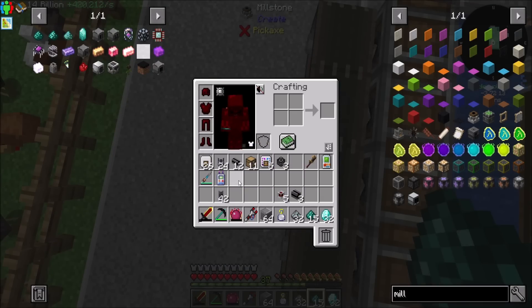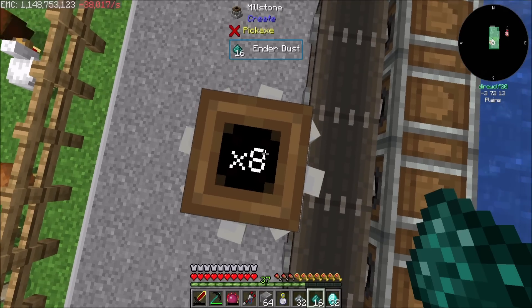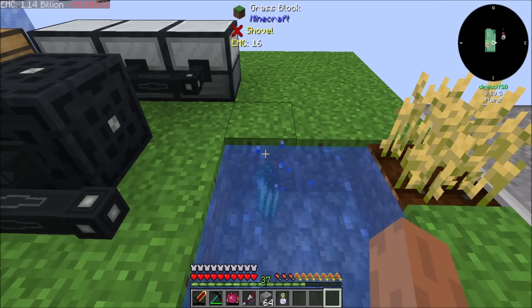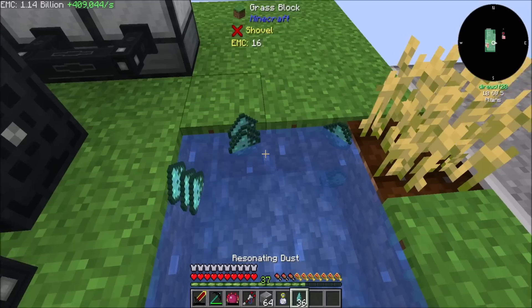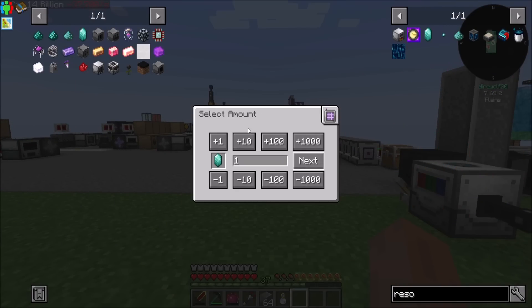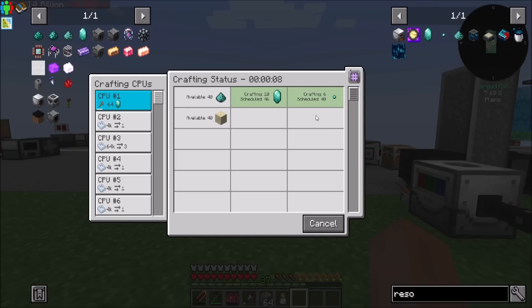So now we do that, and then we do this. Give me that one extra. Now let's try - bing, bang, boom. Now you're going to behave, right? And now, if I give you the resonating crystal, you should be able to make a stack of these. That looks like it's working to me.